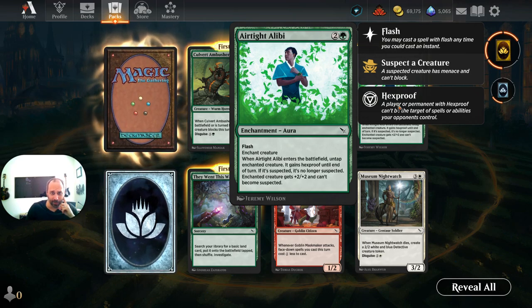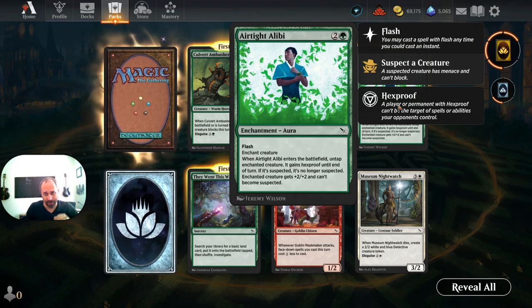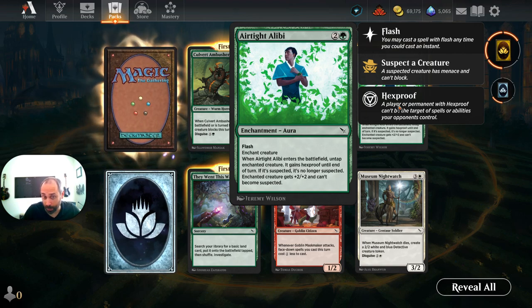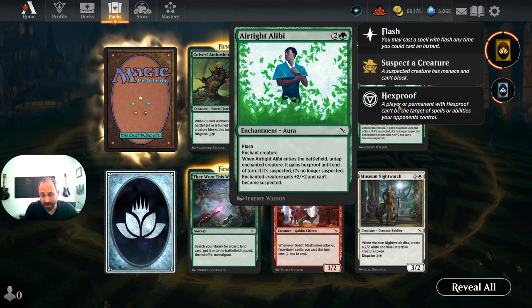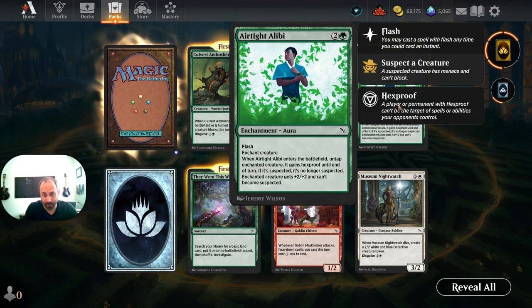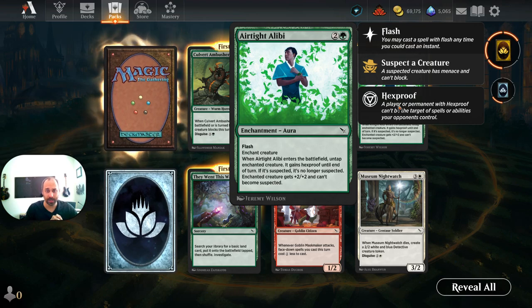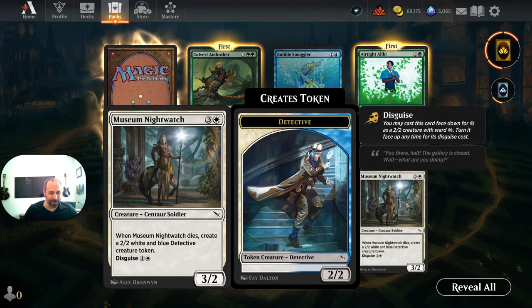Airtight Alibi is an enchantment aura, which means we can tutor it up with Kellen — the deck we've already brewed for this format. It's a flash enchant creature for three mana in green and two colorless. When it enters, the enchanted creature gains hexproof until end of turn; if it was suspected, it's no longer suspected. Enchanted creature gets plus two plus two and can't become suspected. Fine, but we're probably never going to use it.